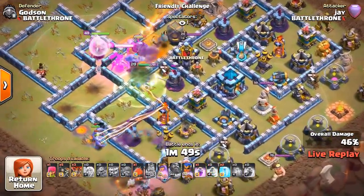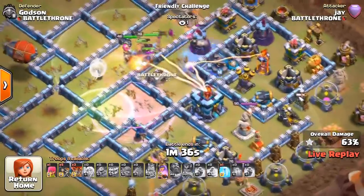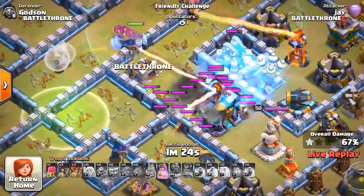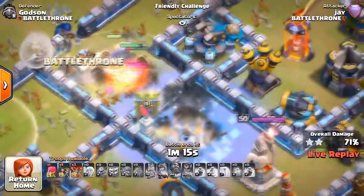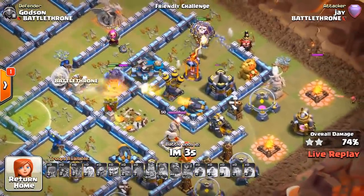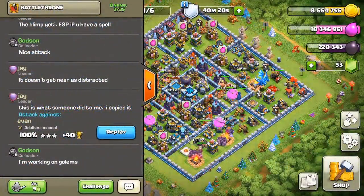Here we go, this is the hard part. The Royal Champion just bit the dust fast. Looks like they could not get to the town hall. The Yeti blip's inside — they have those skeleton dudes. Skeletons are going for them. I didn't even see Yetis at all. Air Defense is protecting my Inferno Tower. It's over — 74%. Pretty good, I was scared there. Not too bad of an attack, dudes.